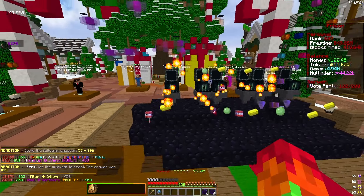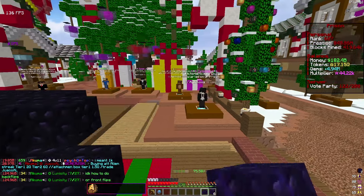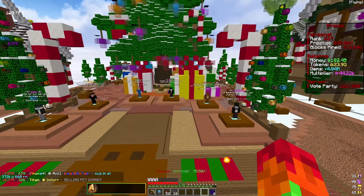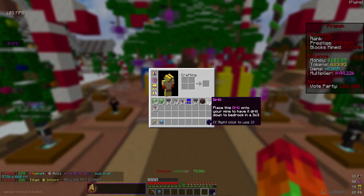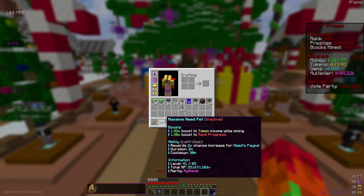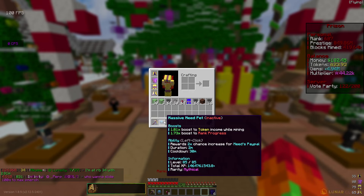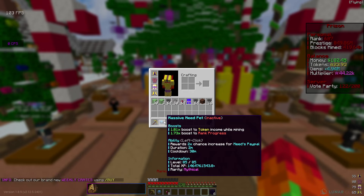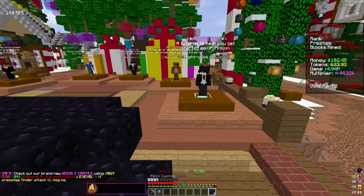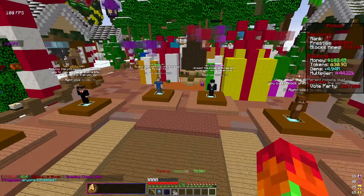Opening more dark relic caches - we got more drills, an attachment box, and we're up to 17 quadrillion tokens. After the next set we're up to 24 quadrillion. We got another stack of drills and over a stack of pet candies - we're definitely going to be able to max out this pet. Let's check it out. We got that one to level 85, giving an 81% boost on tokens and 73% boost on rank - that's insane. With six more caches left we're probably going to get up to about 30 quadrillion tokens.